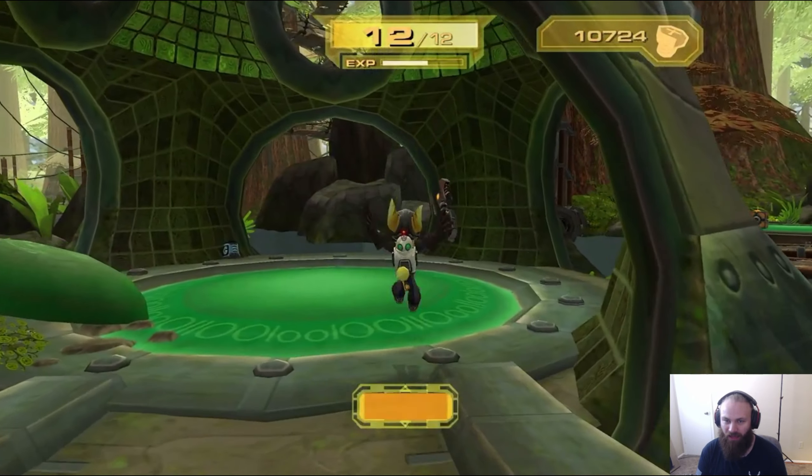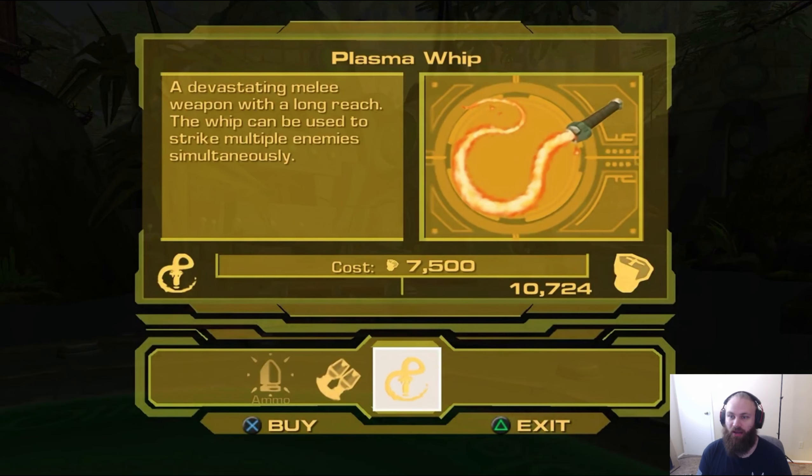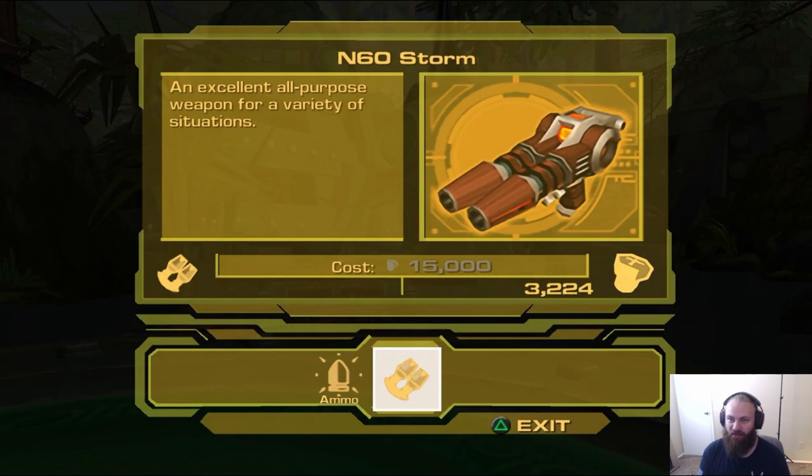Let me go back. I think we can get the Plasma Whip. Oh yeah, look at that. This is one of my favorite weapons — it just looks cool. Oh, this is a good one too, the N60.